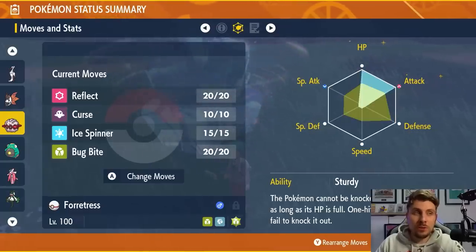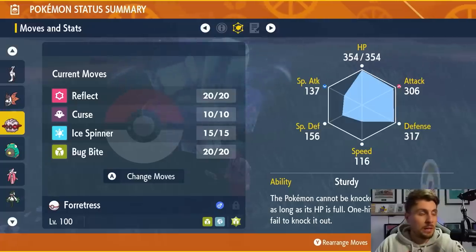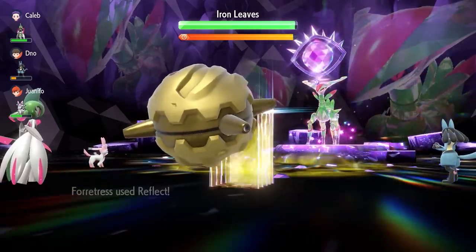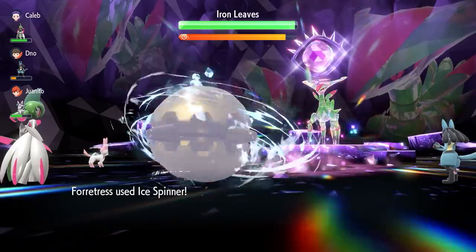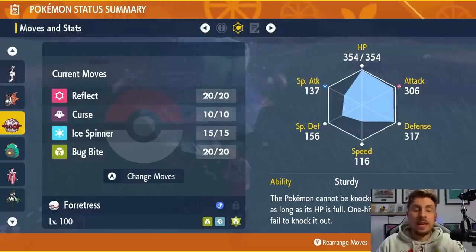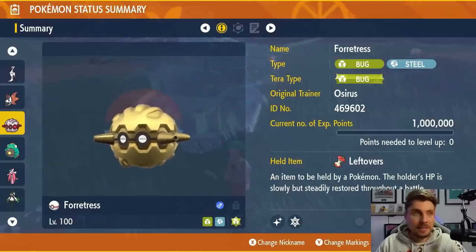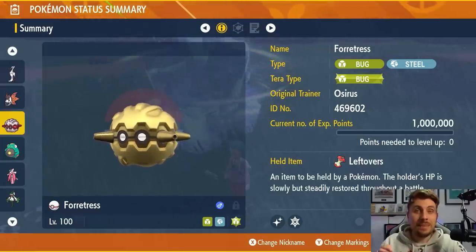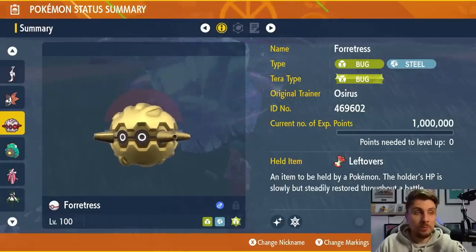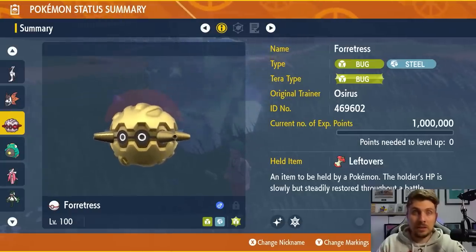The EV spread is 252 HP, 252 Attack — it's got a huge defense already so we don't need to invest there. It's got Sturdy as the ability. The moveset is Reflect, which helps support you and your team; Curse, to boost your attack; Ice Spinner, which allows you to remove the Electric Terrain from the field once it's set up — very useful; and Bug Buzz as your main attacking option with the Bug Tera typing. Forretress is the best option against Iron Leaves in my opinion — this is the one I would build and use.